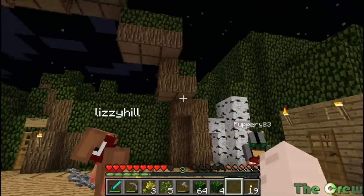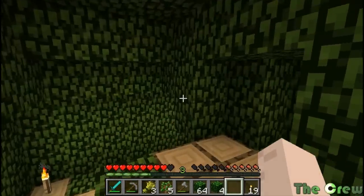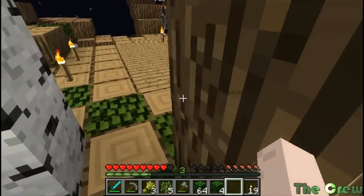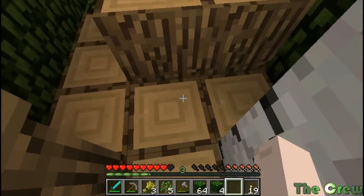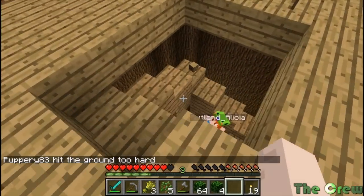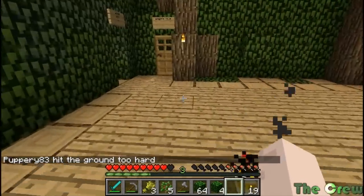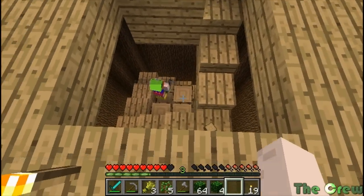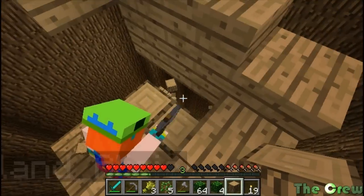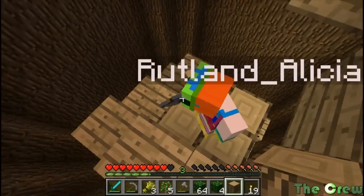In this episode we're just going to be generally building up our houses and rooms. I'm thinking of ideas for the next Minecraft Sisters series. I'm gonna make myself an upstairs too. I think I need a door — oh, I died! Oh no, Pup, why would you do that? I fell out of the tree! Do you think we should have something around here so we don't fall off as we go up?